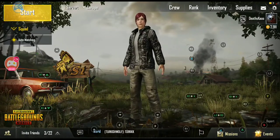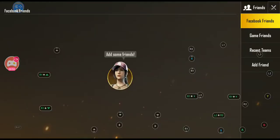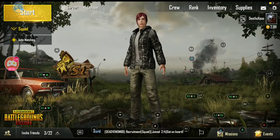Moving down the bottom left, below the logo, you have your friends icon. If you click on that, you'll be able to pick up your Facebook friends, your game friends, your recent teams, and add friends. Recent teams — if you're playing with random people, you can find them on this list and hit the little icon on the right-hand side. It'll have a little silhouette of a character and a plus sign; hit that and they'll get the friend request.